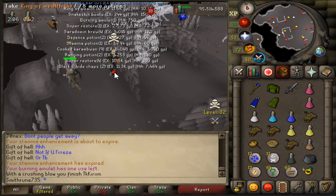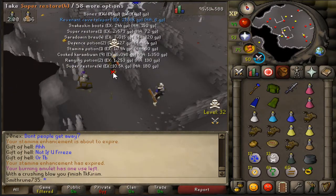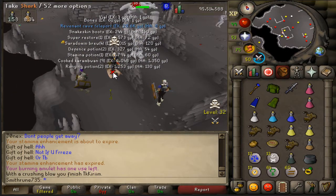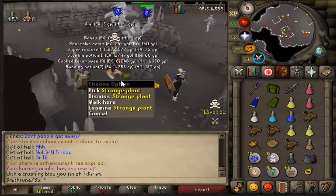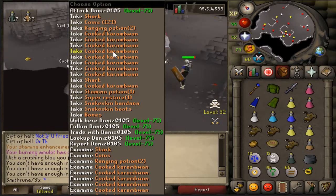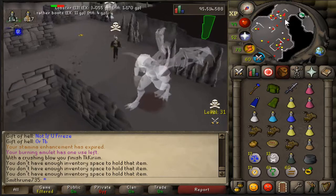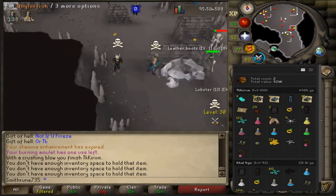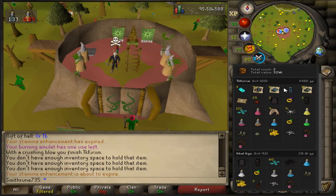Like, real shit. That looks like some decent loot. I had a kill before this that I'm not even going to show — you guys will see it on the loot tab plugin. So that was 496k from the guy we just killed, and the previous one before that was a miserable 28.1k.